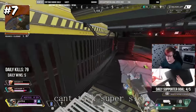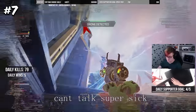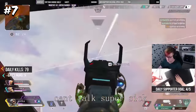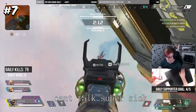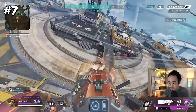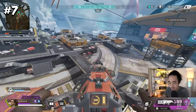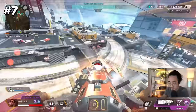Then we have the Flying Rampart AC-130 glitch, where Rampart players were overjoyed to find that her ultimate could not only be mounted on tridents, but on top of Crypto's drone as well. Chaos soon ensued, with full teams running Crypto and Rampart, driving around in tridents with the Flying Rampart ultimate mowing down entire teams without a chance to fight back.